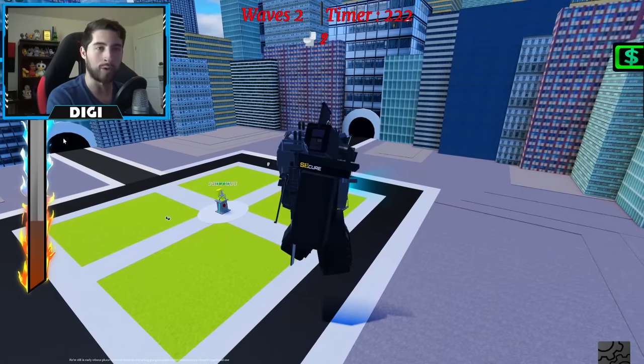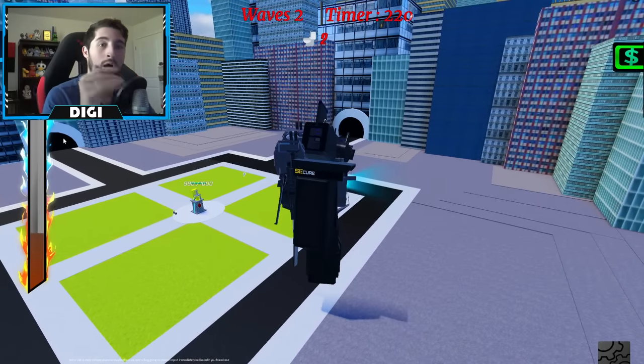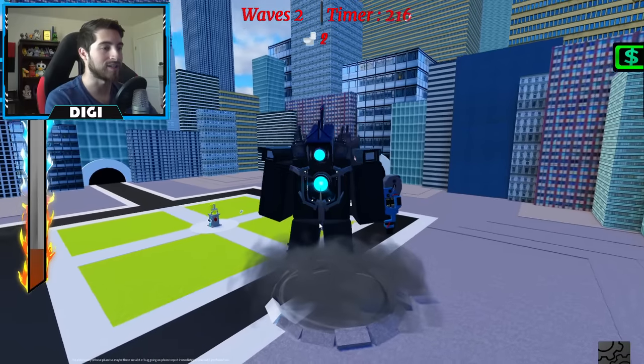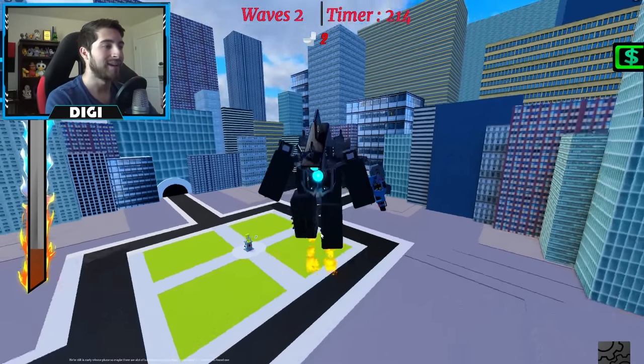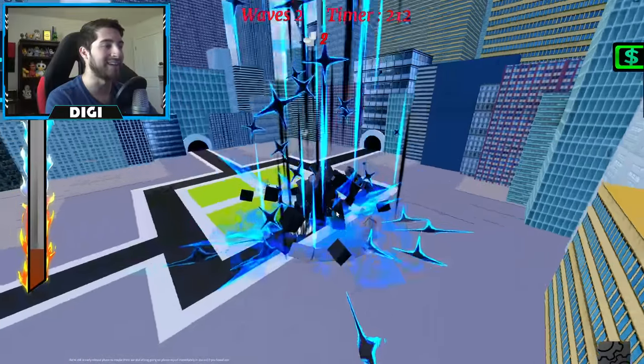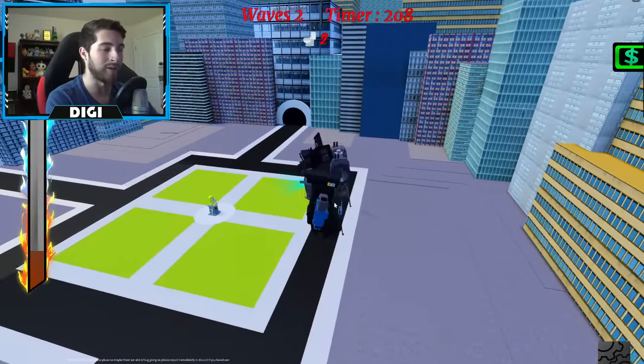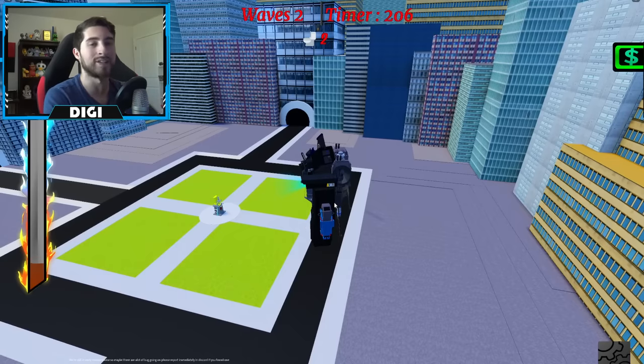Once your ability is replenished, T is a stomp and Y is flying - but with a grand slam, you don't actually fly around. It just sends you straight up and you come straight back down.